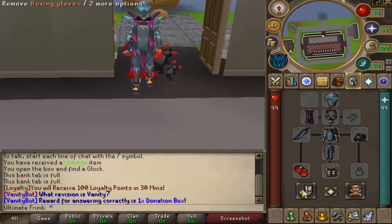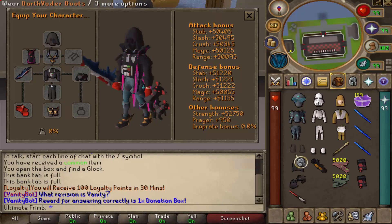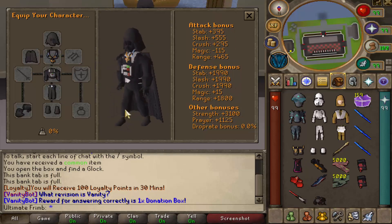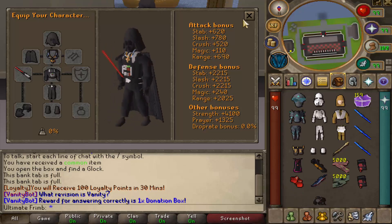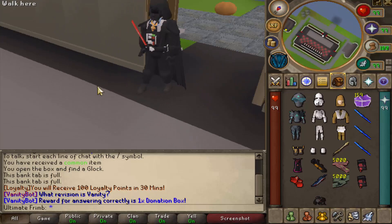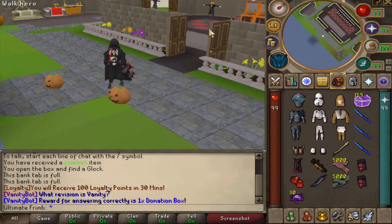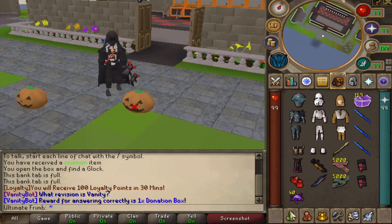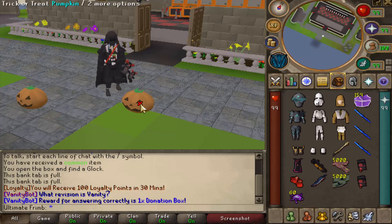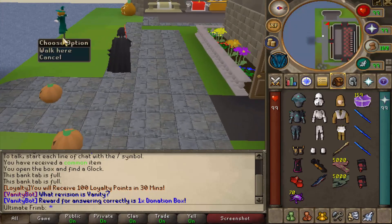I'm going to go ahead and hop right into these brand new sets. We're going to start off with the Darth Vader set, put this entire thing on. This is looking pretty sick — I am a huge fan of how this looks. Darth Vader's lightsaber as well. This is actually sick. So they actually added some things to their home area. We've got some scarecrows over there and we have some pumpkins. We can actually trick-or-treat at them and get ourselves some free purple sweets.